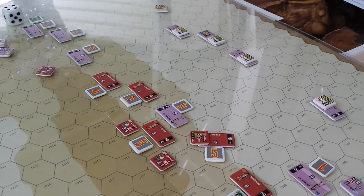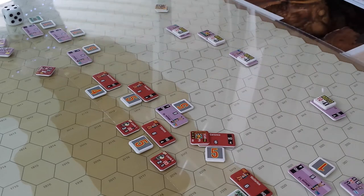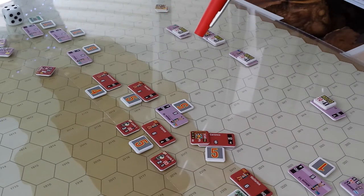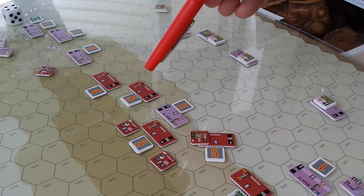Let's recap the turn because turn 3 was pretty interesting. We had a number of little actions with cavalry up here that cleaned up a skirmisher that was goofing around here. The Boeotian forces represented by the Theban encounters here moved up and did not engage but moved the full extent of their movement — 3 movement points.